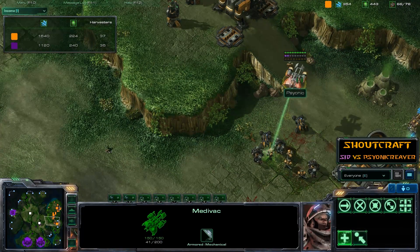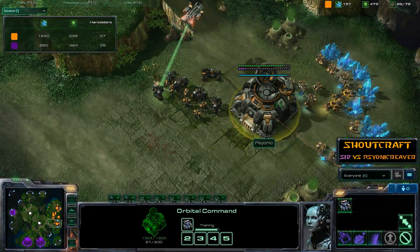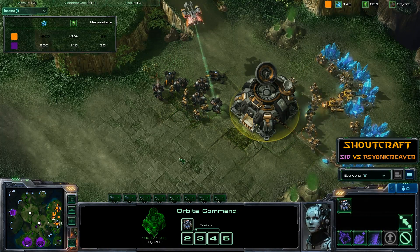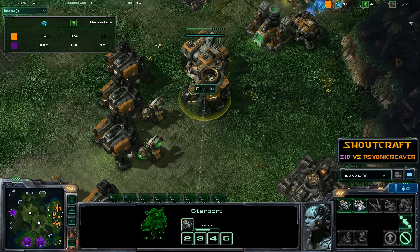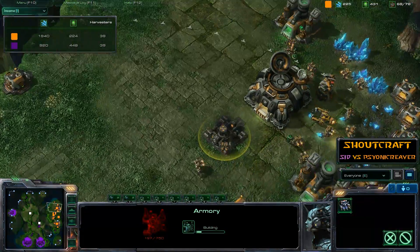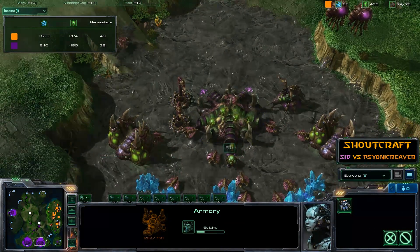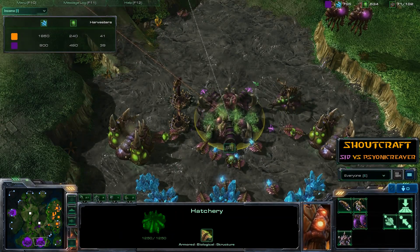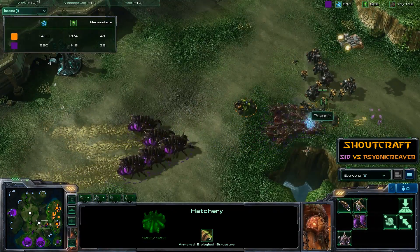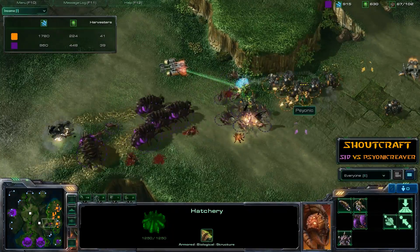Finally, Medivac support arrives for Psionic Reaver — that will help an awful lot. He's relanded the Orbital Command, thrown up a couple of MULEs, and is streaming ahead in terms of income. Another Viking and another Hellion coming up as well. Now he's going for an Armory, which will allow him to grab upgrades for vehicles and aircraft to gain a little bit of superiority — the units will end up more powerful than you might expect.